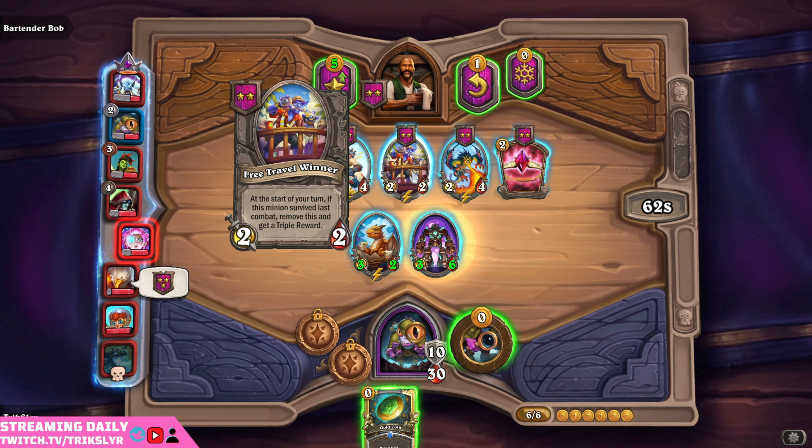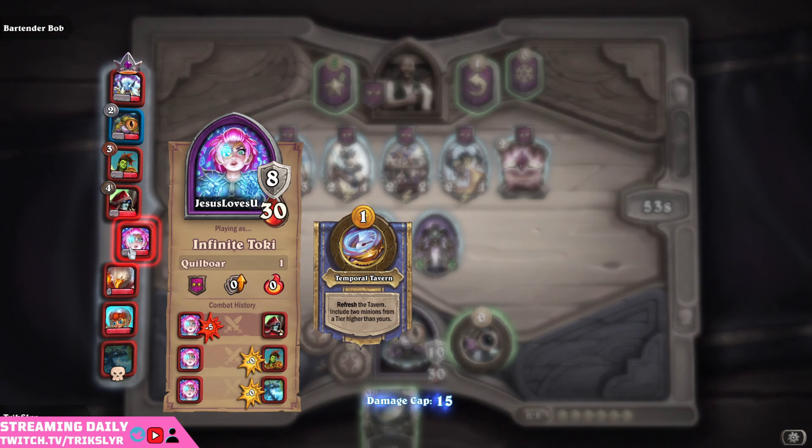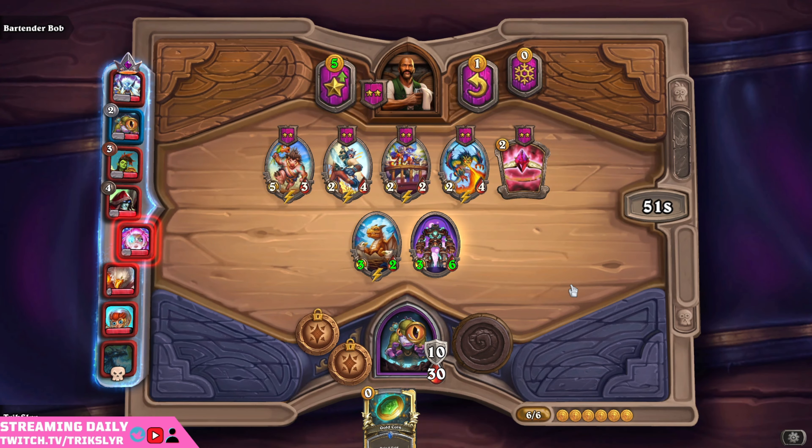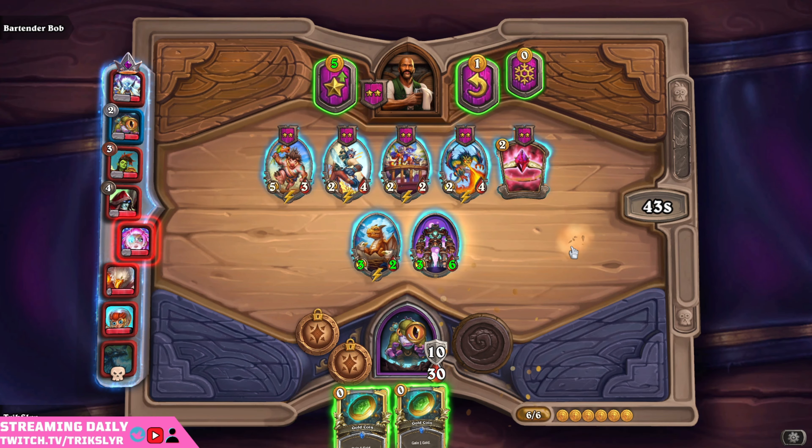Nothing that really pairs well with what I currently have, although free travel winner can always be fun. Infinite Toki took five damage from this fella running Undead. She has Quillbore, at least one of them. Two Skeletons — if she had Skeletons she'd probably do better. I'm going to go with this Quillbore. Yeah! Two extra coins, baby!